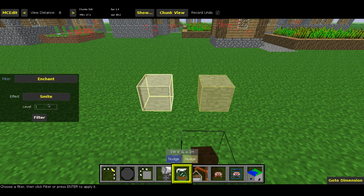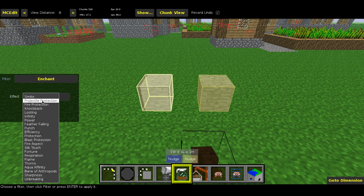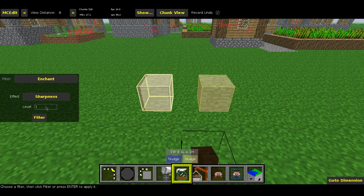Go into Filters, and under the filters list one of the options is Enchant. There are all the different lists of enchantments — literally everything you can get. This video is going out before Minecraft 1.7, so I'm not sure if Lure and the other new enchantments will be implemented yet, since MC Edit is a couple updates back.